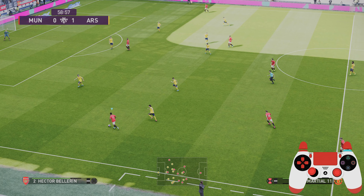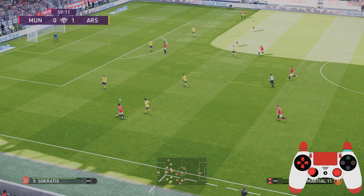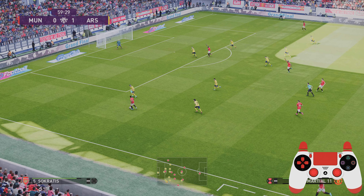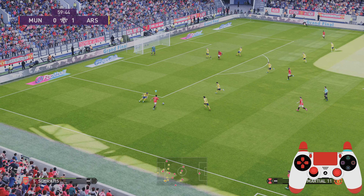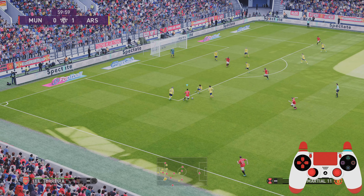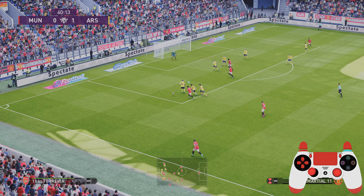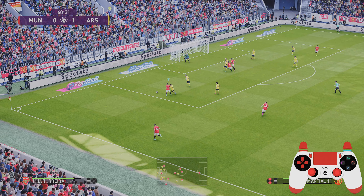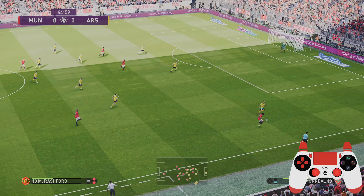If you want to perform it after a sprint — as you can see with Antin and Marshall here — what I do is literally release the sprint, release my left analog stick, flick half a direction, and then full lock where I want to go and apply the sprint. Then again, release the sprint, flick, and hold with the sprint to cut back the other way. It is important to release your sprint as you're going to perform this move.